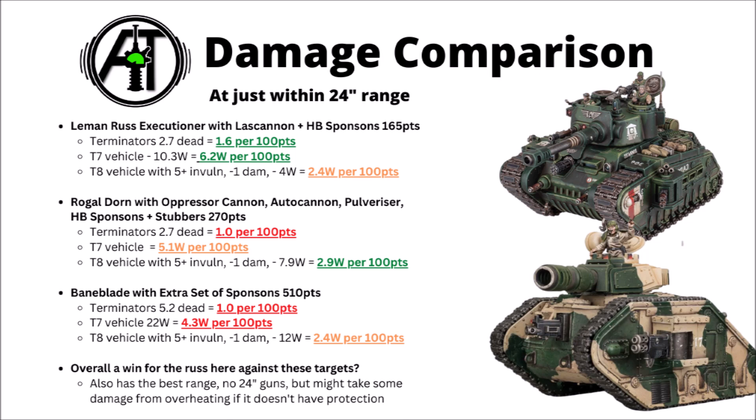Against the Terminators it's massively in the lead — the big AP-4 really coming in clutch against them. 1.6 dead per 100 points worth of model, basically 60% more efficient against them than the other two, which is really quite a lot. Against a fairly standard Toughness 7 vehicle with no other defence, it also just slightly comes out ahead with 6.2 wounds per 100 points. The Rogal Dorn is in second place with 5, and the Baneblade trailing behind with 4.3. Finally, against the Toughness 8 vehicle with the 5+ invulnerable and minus 1 damage, it's actually the Rogal Dorn that seems to win this conflict slightly.